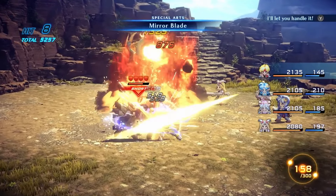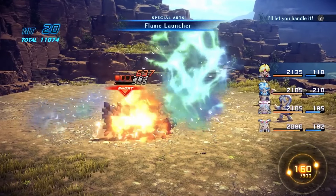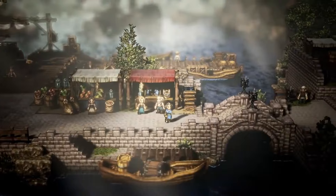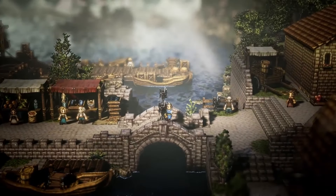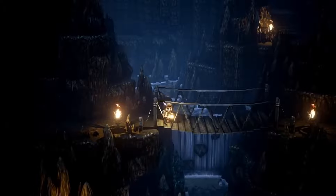First and foremost, in order to get to the main discussion, we have to ask ourselves an important question: just what is HD 2D? Well, it all started back in 2018 when Square Enix released a soon-to-be hit among gamers everywhere — a little title called Octopath Traveler, in which there were 8 characters to choose from, all having their own unique story to experience. Hence the combination of Octo and Path.